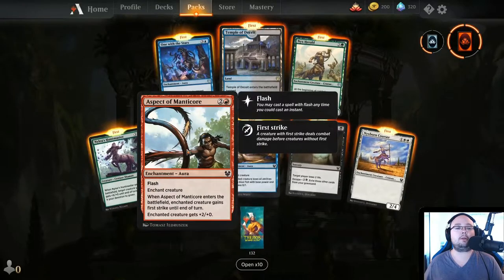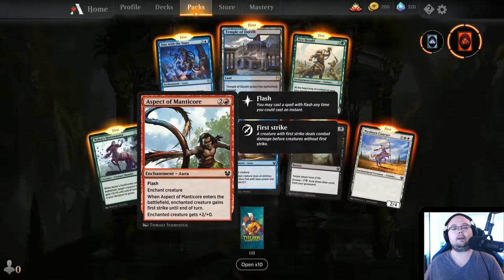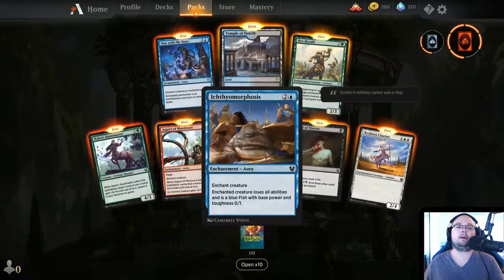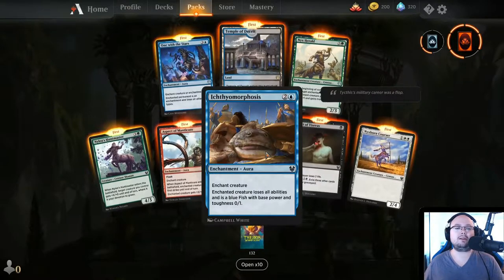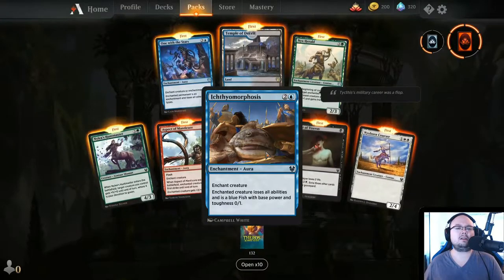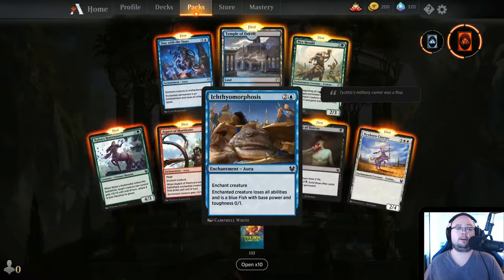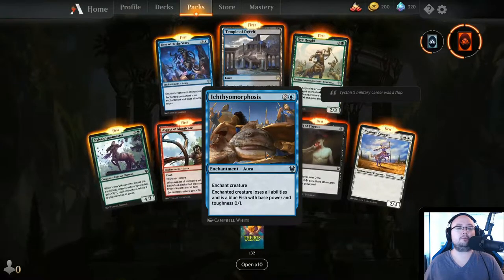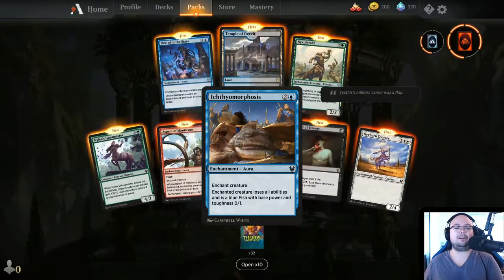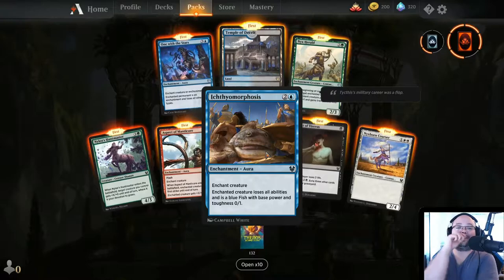Aspect of the Manticore — 3 mana, Flash, Enchant Creature. When it enters the battlefield, enchanted creature gains First Strike until end of turn. Enchanted creature also gains plus 2/plus 0. I like it. Then we have — I'm thinking Ichthyomorphosis? Enchant Creature — enchanted creature loses all abilities and is a blue Fish with base power and toughness of 0/1. The art is actually hilarious, it's great.